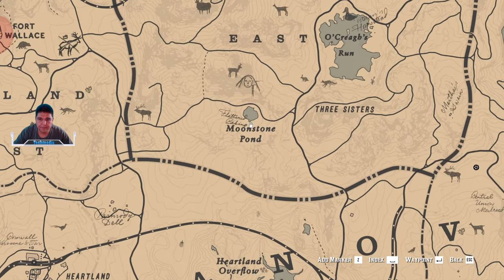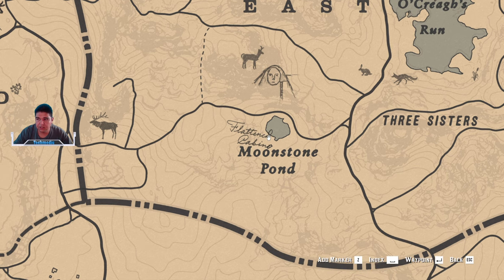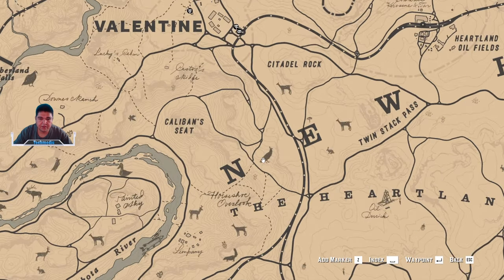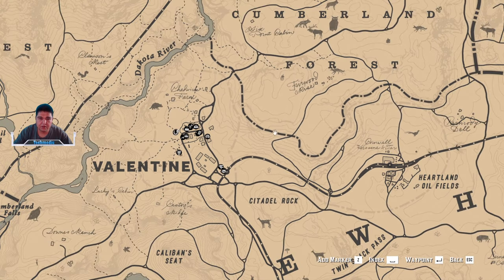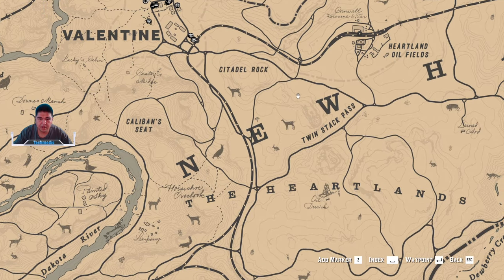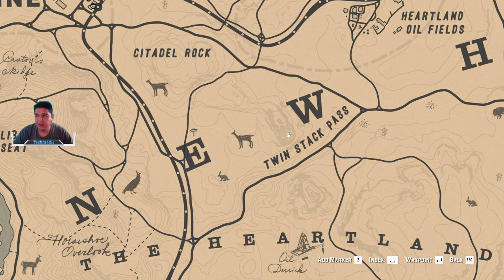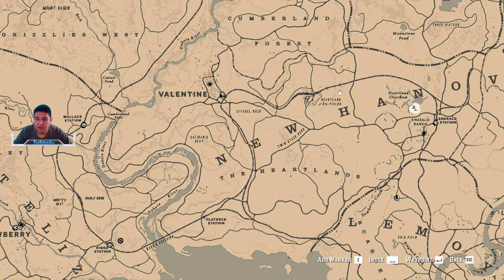There's also Moonstone Pond, way over here on the map. There is a broken house that a tree fell on top of — you can climb on the tree and jump inside. There's canned food in there as well as a large jewelry bag that sells for $50. South of Valentine, right above Twin Stack Pass, there is a loot box that you can pull about $100 from right off the bat, giving you solid starting money when you begin Chapter 2.